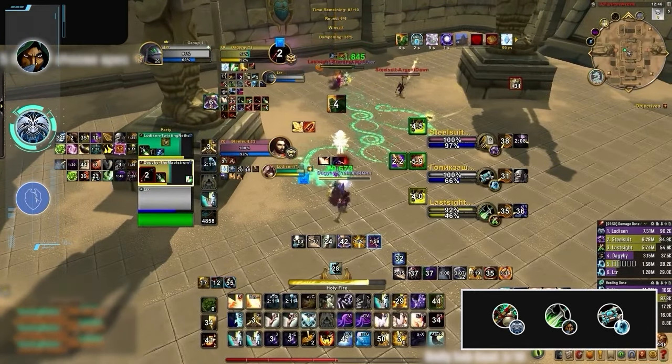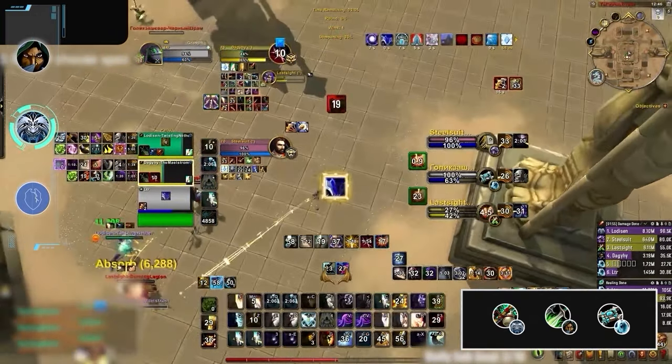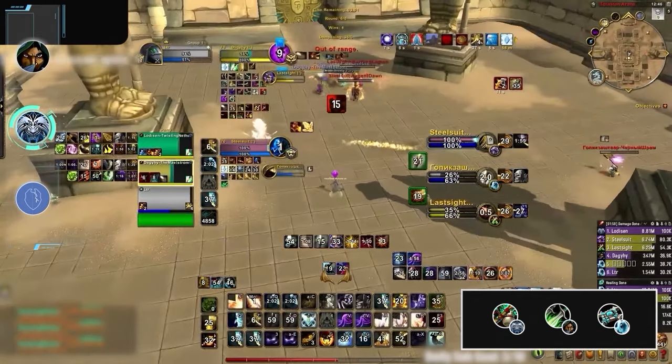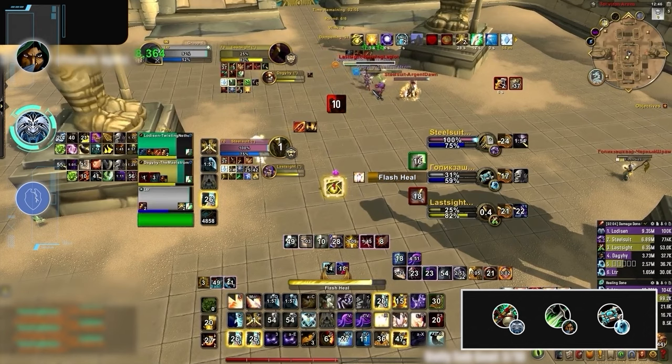The appeal of playing with a Sub Rogue and Holy Priest is that it gives the monk the lockdown needed to get full value out of Serenity. This comp will 3-2-1 CC setups to ensure the monk can absolutely obliterate health bars, all while having plenty of defensive cooldowns to extend the game and fish for more setups.